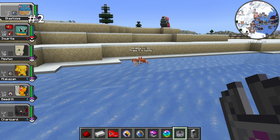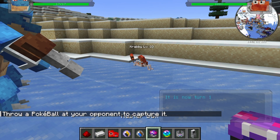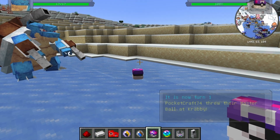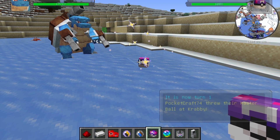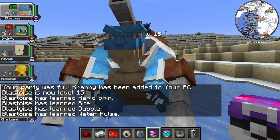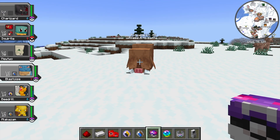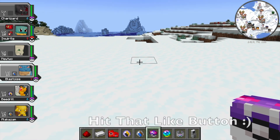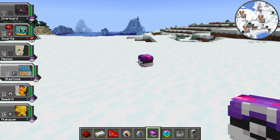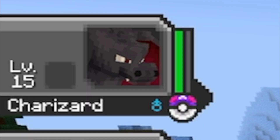Coming in at number two, we have the Cobblemon Capture XP mod. This mod is awesome because it allows you to gain XP even from catching a Pokemon rather than fainting it — you receive the exact same amount of XP from catching it as you would from knocking it out. As you can see here, from catching that Krabby we got 3,012 experience, and our Blastoise gained 12 levels. Something awesome about this mod is it even works outside of battle. So if I throw a Master Ball at this Piloswine without entering battle, my first Pokemon in my party will gain the experience — Charizard here is going to gain all of that experience, and that raised him from level 1 to level 15.